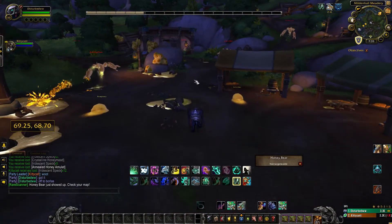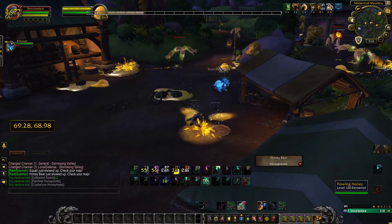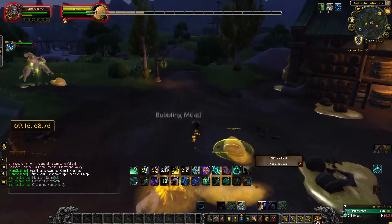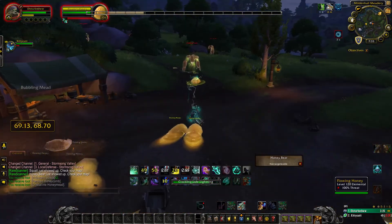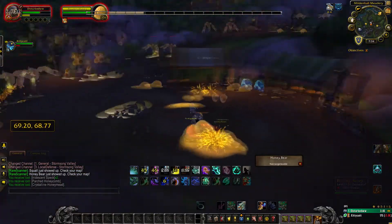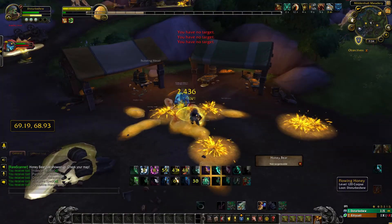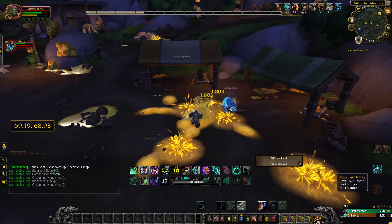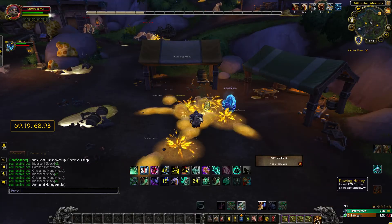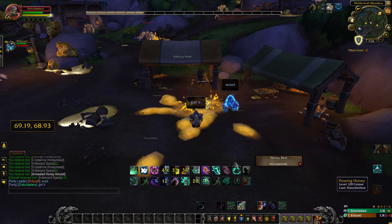To unlock this quest chain you have to come here in Stormsong Valley. Once in this area, you will have to kill the yellow blobs known as flowing honey. This is a great spot because you can pull them in and AOE them down pretty quickly. While fighting these NPCs, they will drop pools on the ground — don't stand in it, it hurts. Kill as many as you need for the annealed honey amulet to drop.